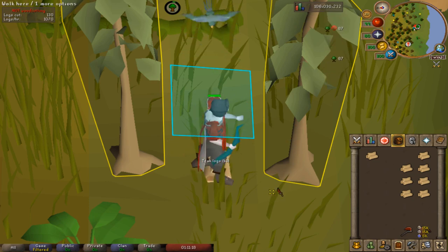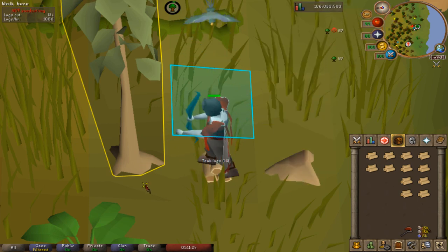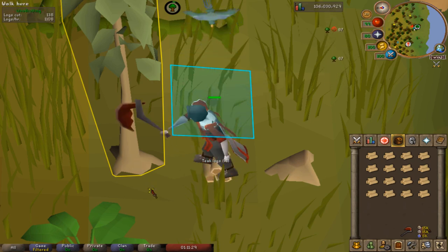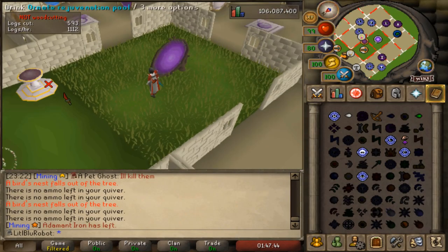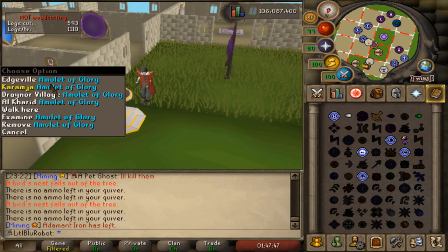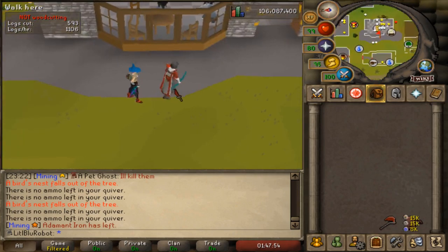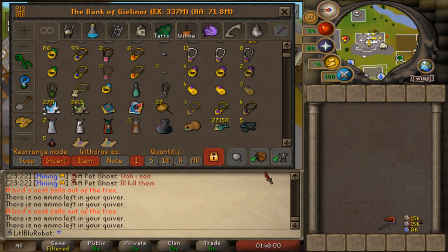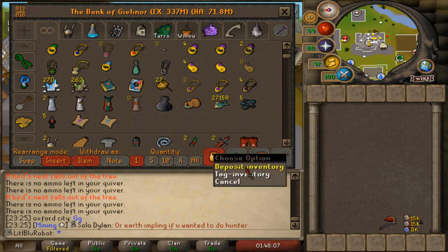Just trying out two-tick woodcutting - I'm not very good at it at the moment but I'm gonna be doing it a lot and I'll get better. 77 Woodcutting, pretty cool. Okay, so as you'd have seen in the last clip I was learning how to two-tick teak. It's pretty enjoyable, it's easy to do, and it's really good XP. But I feel like if I'm gonna do that I should probably try and get a smoldering stone for the infernal axe, since I want to get a primordial as well.